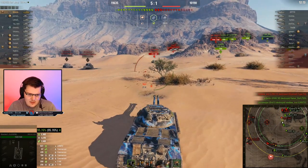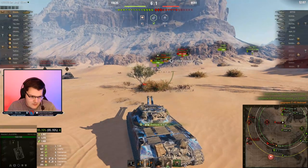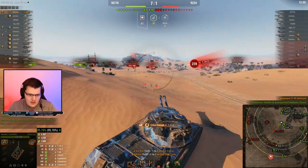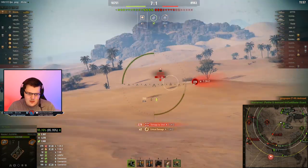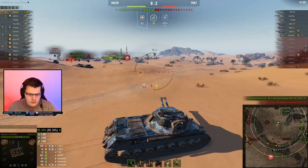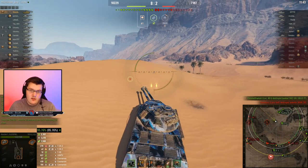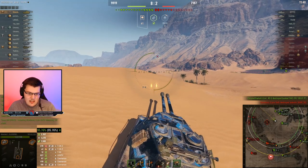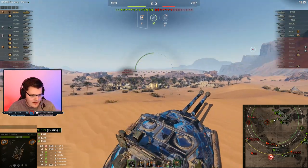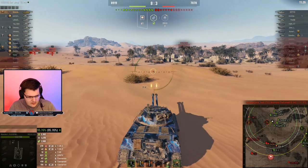That guy didn't even see me and suddenly his entire tank was gone. You can see our reload was a little bit longer than typical because we fired the double. This is something I say for auto-reloaders and I also think applies here: you should always be taking damage when you have a shot. There are times when holding the second shell is better, but it's very rare. Usually if you have a shot you should be taking it — you don't know what opportunities you'll have in the future, and by holding that shot you could miss out on damage.